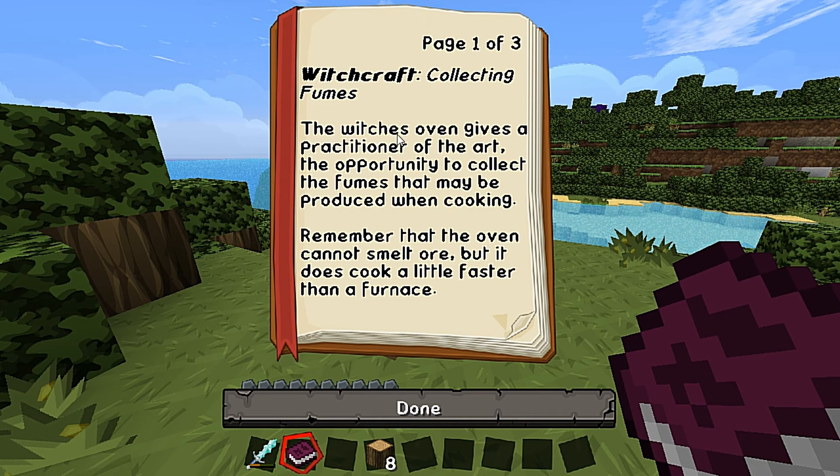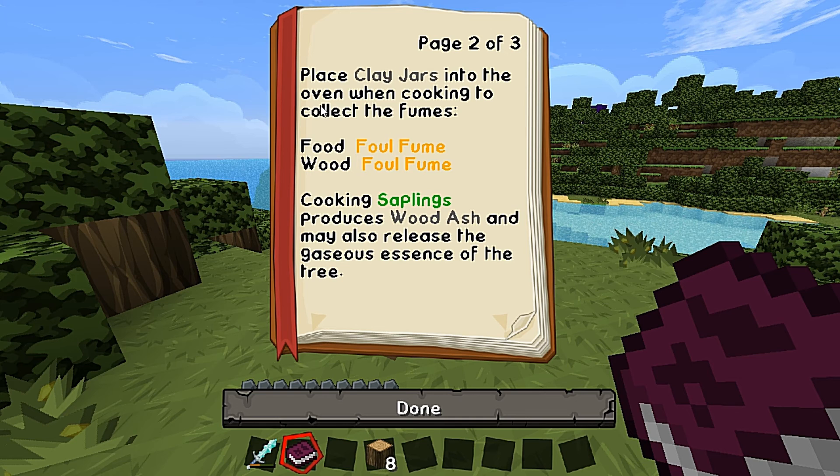I'll open it up and left click. It says here: witchcraft collecting fumes - the witch's oven gives a practitioner of the arts the opportunity to collect the fumes that may be produced when cooking. Remember that the oven cannot smelt ore but it does cook a little faster than a furnace. Place clay jars in the oven when cooking to collect the fumes. Fuel food is a foul fume and wood is foul fumes.